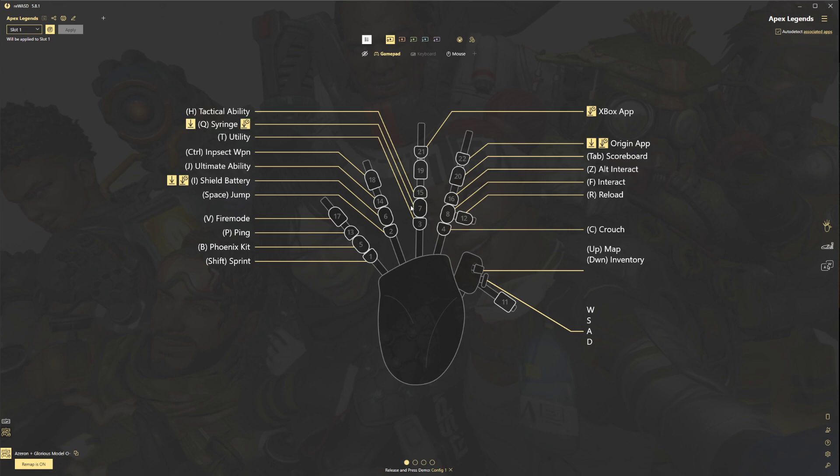Single press on key 7 is Q, which is my syringe. For my long press, it is N, which is my med kit. So in the heat of it, getting shot a little bit, get behind cover, hit the number 7 key real quick — boom, I'm hitting syringe. Now, if I'm in a heavier firefight and I lost a lot of health and I need to do a full heal, I press and hold 7 and then I'm using my med kit.